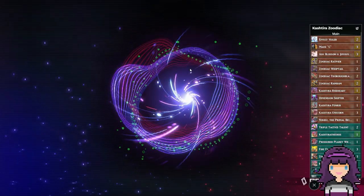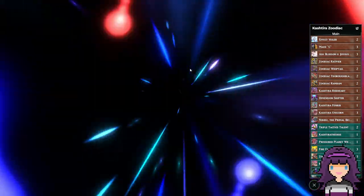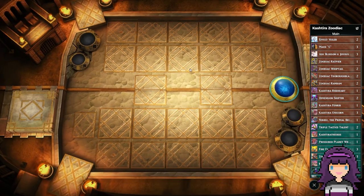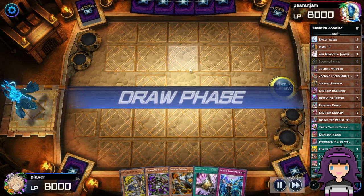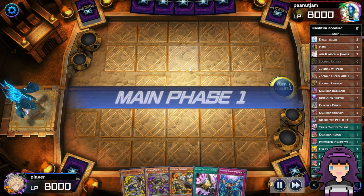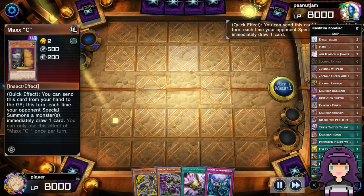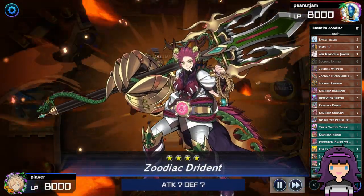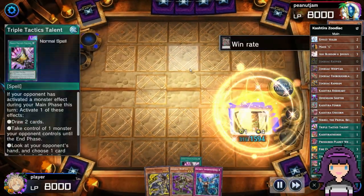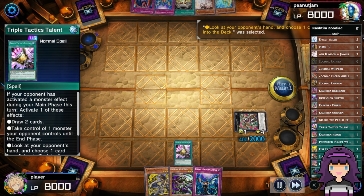Our first opponent is playing the Red/Resonator deck with the new support. This will definitely demonstrate the kind of grind game you can expect while playing this deck. We're only going to be opening some Zootiacs here — no Kashiras — and the opponent is also going to Maxx C as soon as we summon Ramram. I'll still make a Dryden because that's better than nothing, and we do have Triple Attack, so we can take a peek at our opponent's hand and see what's going on.